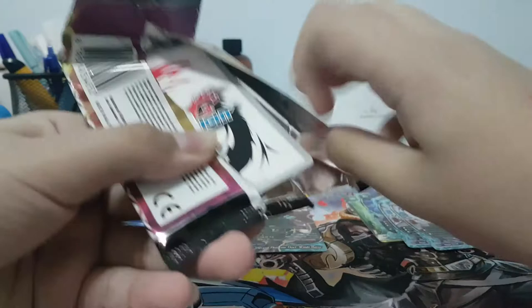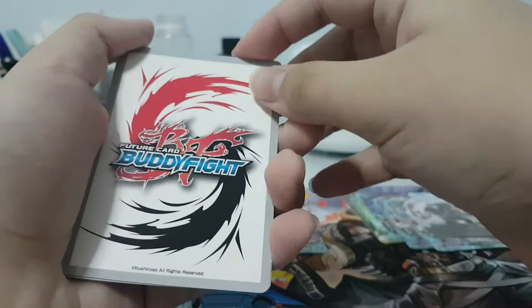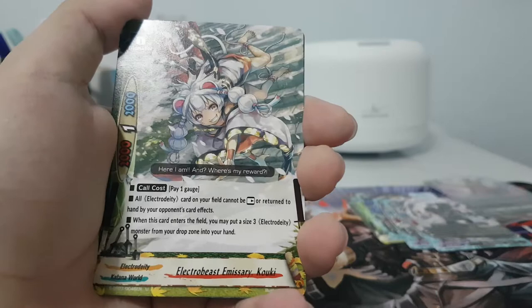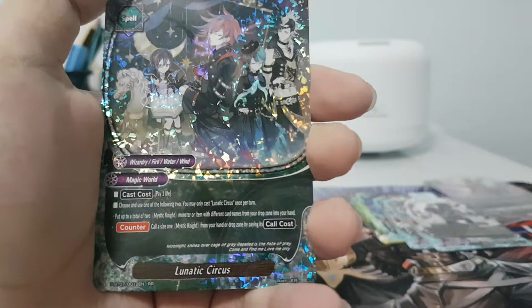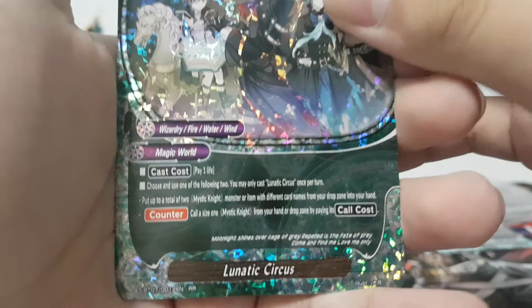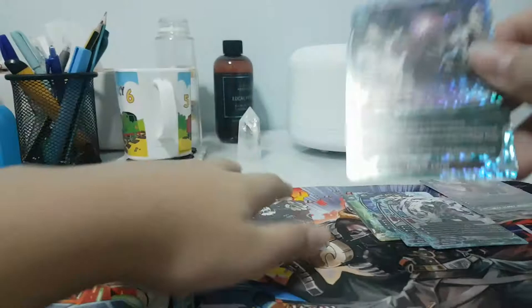Basically that card is used in Dragon Phantom Thief — it's one of the better cards. Plague Dance. I just revealed a double rare behind — Control Magic, Magical Eruption. Electro Beast — Koki. Okay, Lunatic Circus! Mystic Knight cards — I'm getting a lot of Mystic Knight cards; I thought I bought this for Time Dragons. Pay one life and I can put a total of two Mystic Knight monsters or items with different card names from my drop zone into hand — basically Blank and Noru, or call a size-one Mystic Knight from hand or drop zone by paying its core cost. Good card — double rare, next pack.